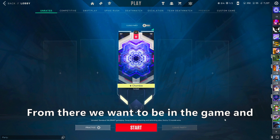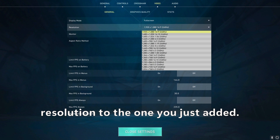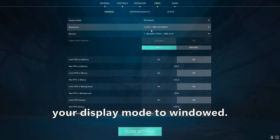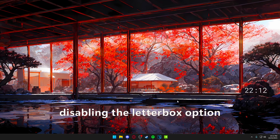From there we want to be in the game and change a few things. Go to your video settings and change your resolution to the one you just added — here's my 1440x1080. Then you want to change your display mode to Windowed. Just click Apply and you are good to go for your game settings.